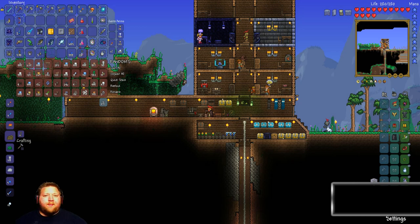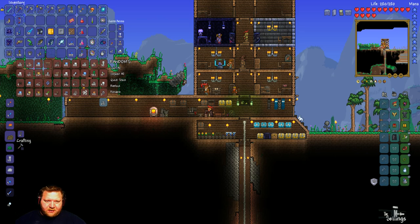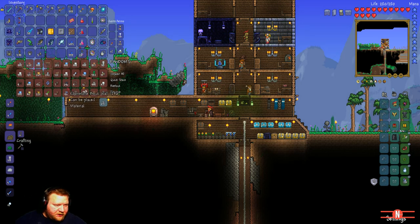Hi, welcome back to our Terraria 1.3 Let's Play. As you can see, I have done a lot of things. I increased my house a couple of floors with some new tile textures, just wanted to see how it looks. This is the granite, and this here is Ebon block, Ebon brick wall, and Ebon bricks. This one over here by the doors is granite.